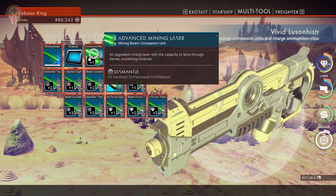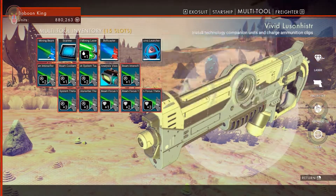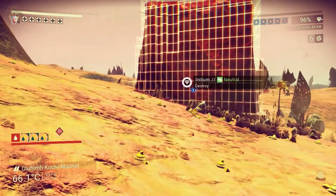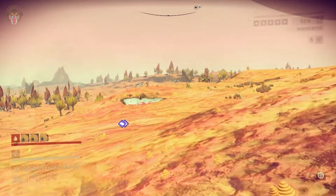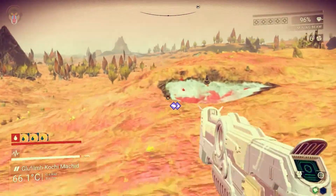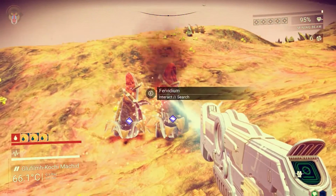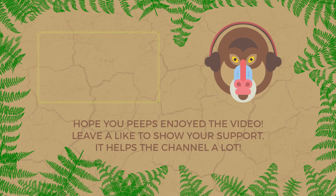Let's see — through dense minerals. So the advanced mining laser is only for very tough minerals, and I don't see any in the immediate vicinity. But yeah, I think that's gonna be it for today guys. Thank you so much for joining me here on No Man's Sky. Hope you guys enjoyed today's episode — if you did, make sure you hit that like button. See you guys next time, bye bye!